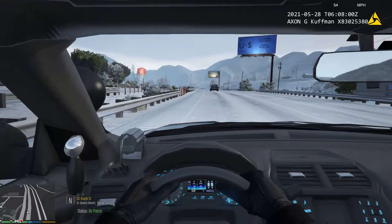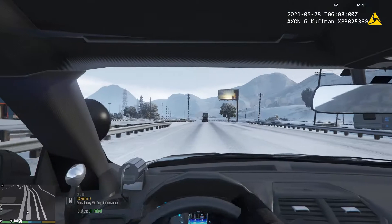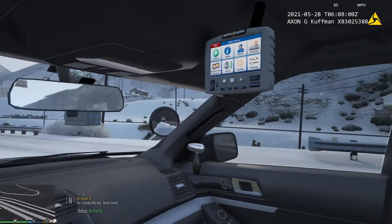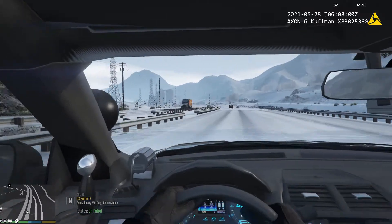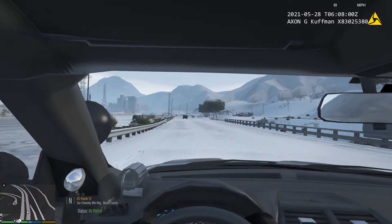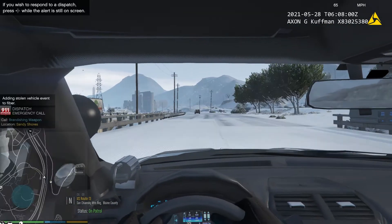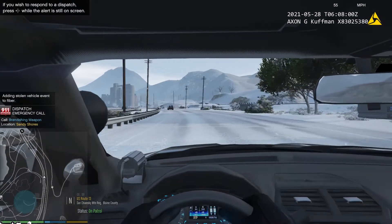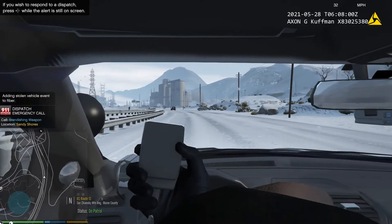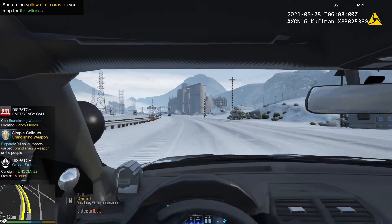I'll show you the inside here — love the interior. Notice it's got some guns in the background. Love that small screen on the headliner, and it's got a computer and a dash cam, and that radar on the dashboard. Citizens reporting a 417 in Sandy Shores — show me en route, 10-4, copy that, One Lincoln 22.